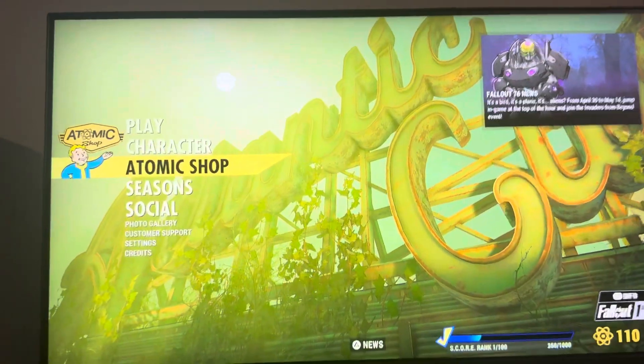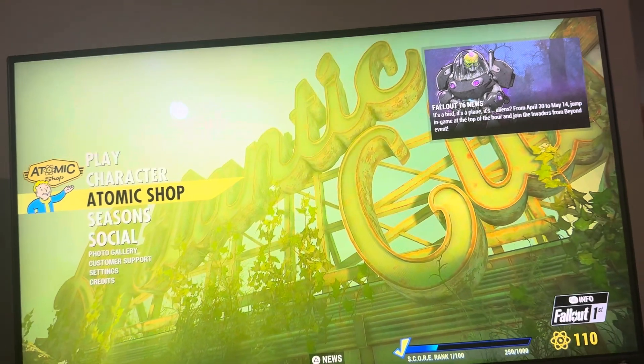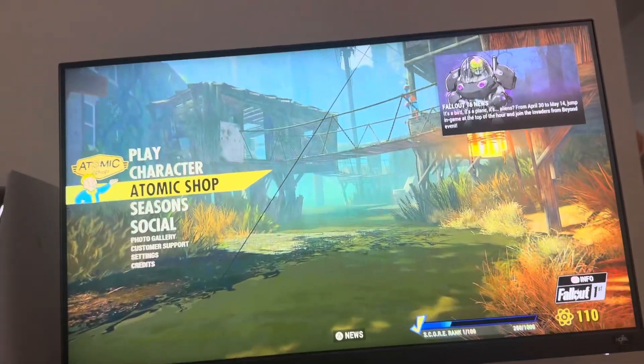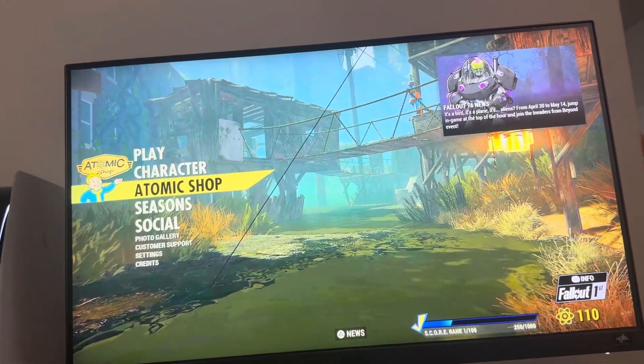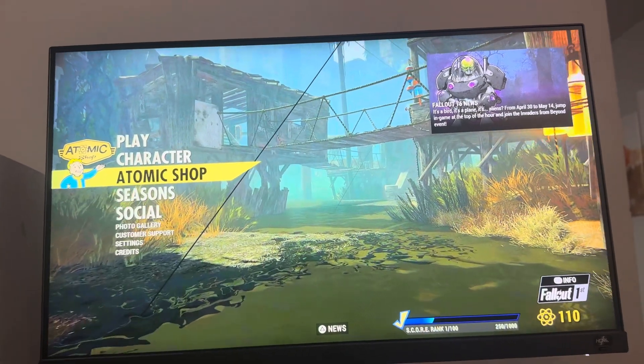What's up guys, it's your boy B. In today's video I'm going to show you how to buy another camp slot in Fallout 76. What this does is it allows you to build another camp home loadout in the game, so you can have two of them. You can store more stuff and everything like that, so that's pretty cool.